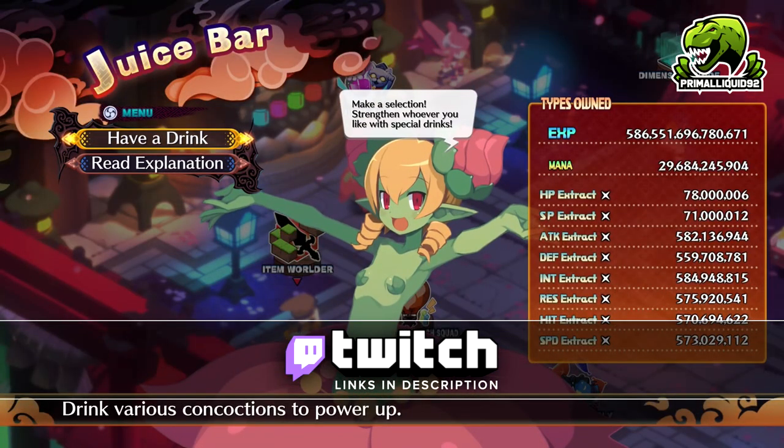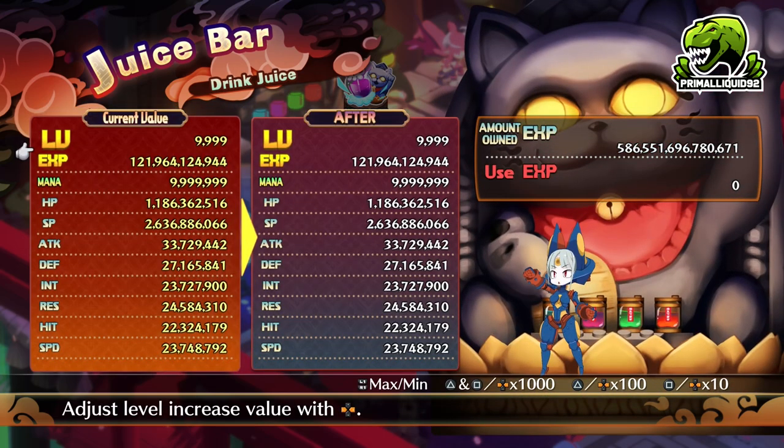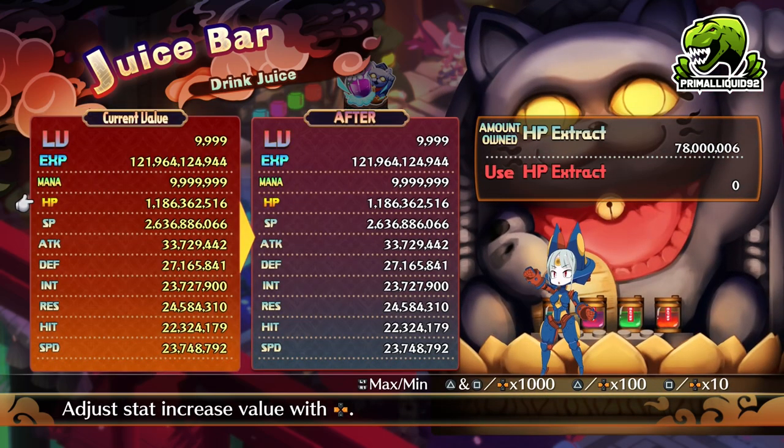Now you are going to need these in huge, huge quantities. When it comes to attack, defense, int, resistance, hit, and speed, each character you create and unique characters can obtain 10 million stats from each of these. Likewise, when it comes to HP and SP, every character can obtain 1 billion from these as well.